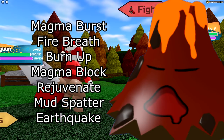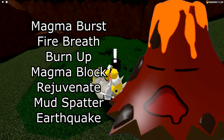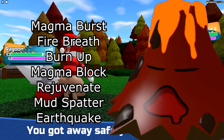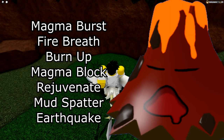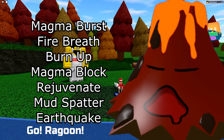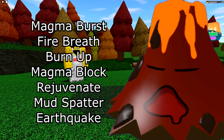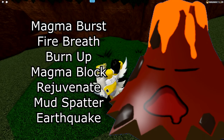Next is Crackalow. You have Magma Burst or Fire Breath for STAB — Magma Burst has a higher chance to burn so most go for that, but Fire Breath does a bit more damage. Then Burn Up and Magma Block, same as Eruptedon. Most people choose Rejuvenate as their last move for healing. You also have the option of Mud Spatter and Earthquake — Mud Spatter lets you hit Fire types you otherwise couldn't, and it slows things down for your teammates. Earthquake I wouldn't really recommend, but some people like it. I'd prefer Mud Spatter over Earthquake if going that route.